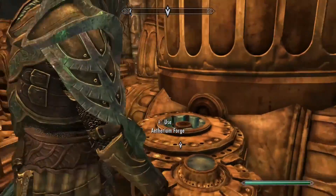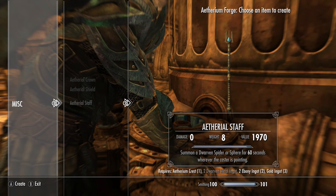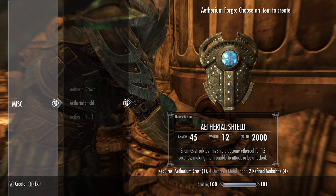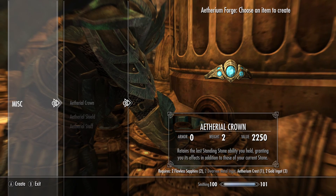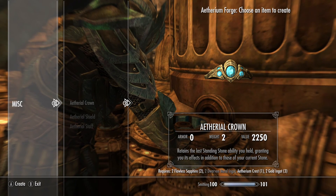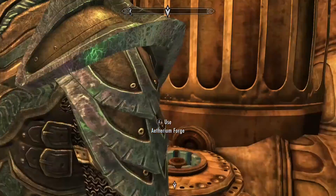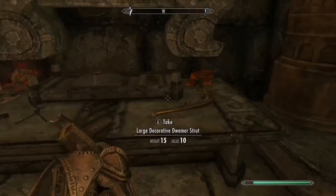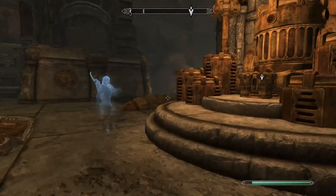I think there are three options. There's the staff where you can summon a Dwarven Spider or Spear for 60 seconds wherever the caster is pointing. There's a shield where enemies struck become an Aetherial for 15 seconds, making them unable to attack or be attacked. And then there's the Aetherial Crown, which retains the last standing stone ability you held, granting its effects in addition to your current stone. So you can have two standing stone abilities. I'm going to make the crown — I know a lot of people make the staff, but the crown means we don't have to lockpick certain locks and we can also have another standing stone. I'm also going to get some Dwarven Ingots. Let's craft ourselves a crown.